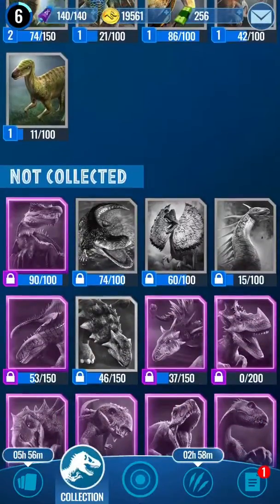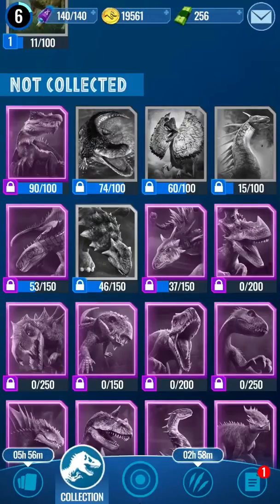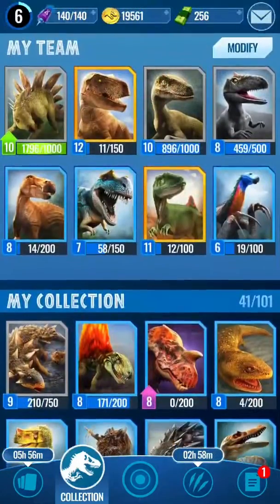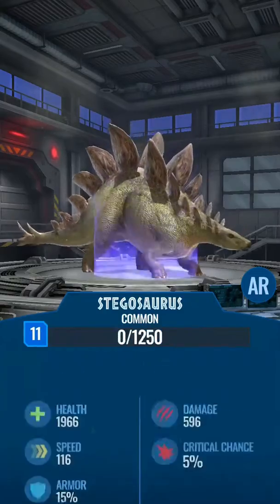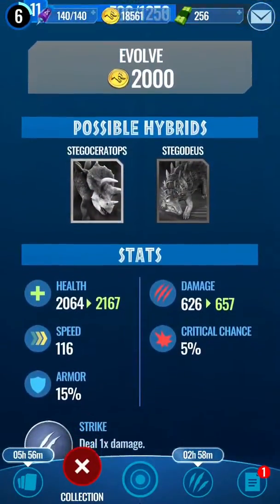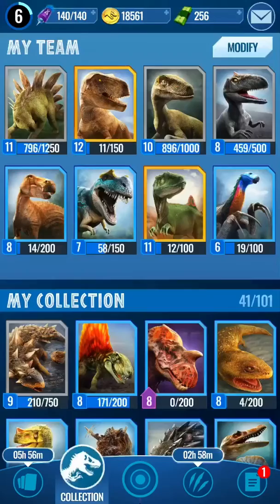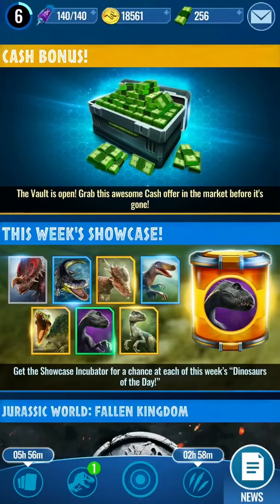So yeah, I think that's kind of it for this one guys. Leave a like if you enjoyed and want to see more of these big pack openings. We got the Stegosaurus at 264 health. Let me know if you guys want more Jurassic World Alive, and I'll see you in the next one. Peace.